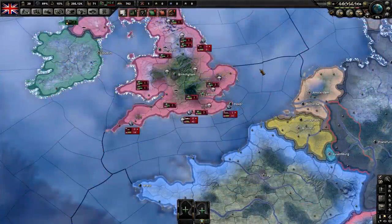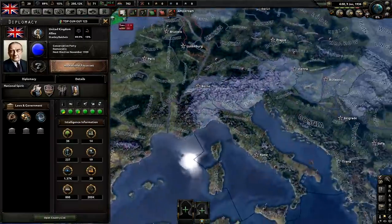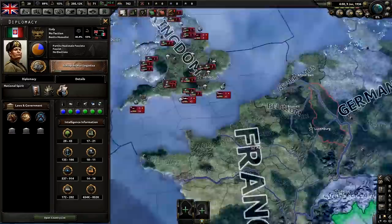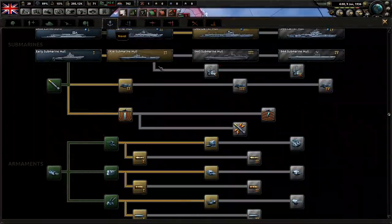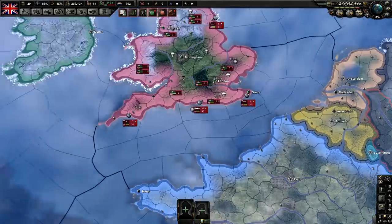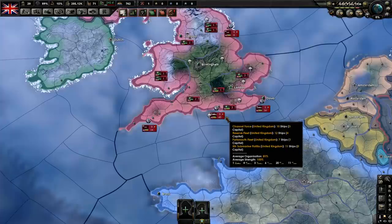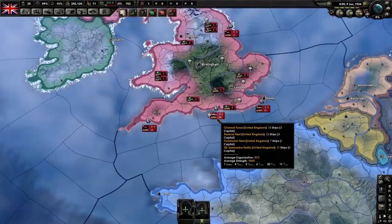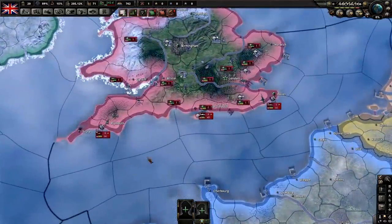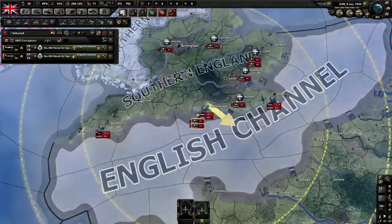For naval production, your last priority should be navy for quite a while. The UK starts with a way bigger navy than Italy. Go to naval technology, get the second level of torpedo, then train your navy and start upgrading your destroyers and cruisers with really high torpedo tech — you'll absolutely obliterate enemy navies. Make sure you have carriers in there too, but currently if you have a ridiculous amount of torpedoes going into battle, you're almost guaranteed to demolish the enemy fleet. Also get your carriers fitted with torpedo bombers and carrier fighters.